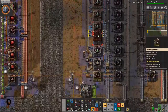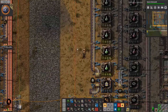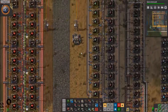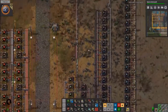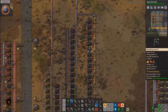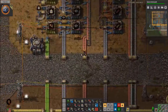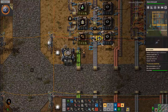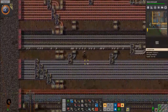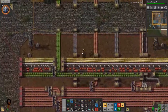Let's increase these inserters to yellow so they will work faster. I do not have any speed modules or production modules or anything like that, so that's a no-go. Looks like we've increased production a good bit — that's awesome. Who would have thought that at the end of the day we'd need more green science circuits?